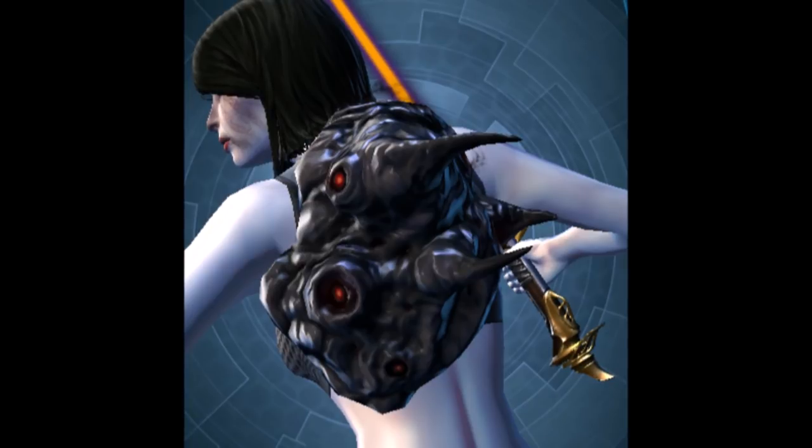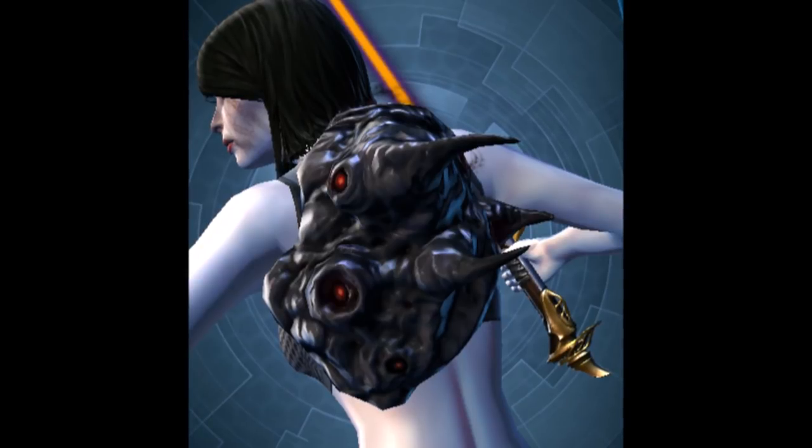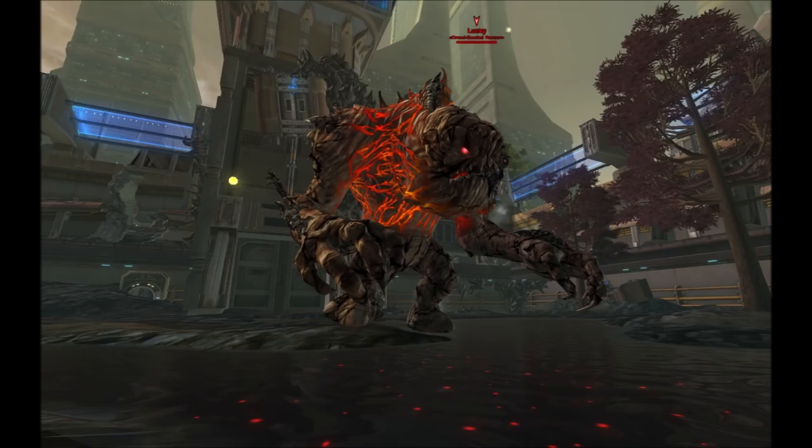That's stuff that's actually been added to the PTS build, so it's very likely we will see those items or some variant of them enter the game, because they don't usually get made and developed unless there are major plans to add them. What's a little more tentative is that there is evidence of getting some Tauntaun, Acklay, and Rancor companions. That evidence comes from some of the new abilities added to the PTS — a lot of these abilities have to do with animals, and usually when we see those abilities in the datamined files it's because there's some sort of companion being added.